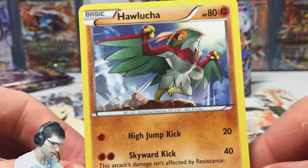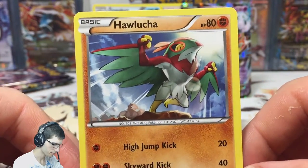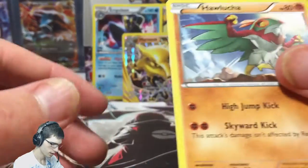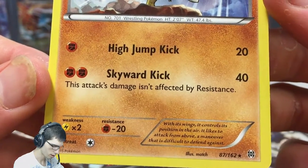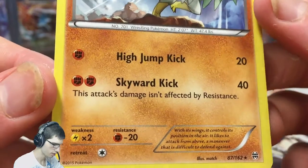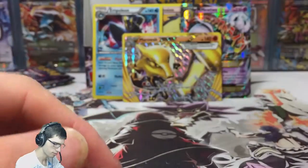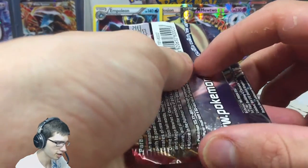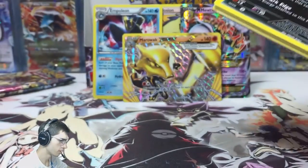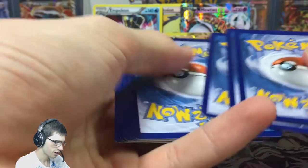The rare is a Hawlucha regular. I haven't seen Hawlucha in the box yet, so that's not bad. High Jump Kick and Skyward Kick — one energy does 20, two does 40, and this attack is affected by Resistance. Not great, not terrible. It's a Basic so you can get it out straight away, which is nice. Three packs to go on this part.